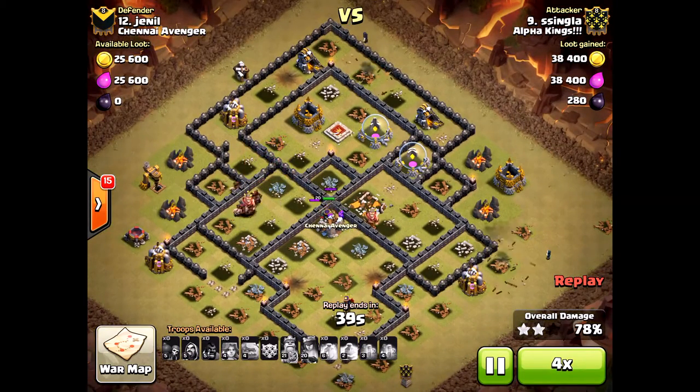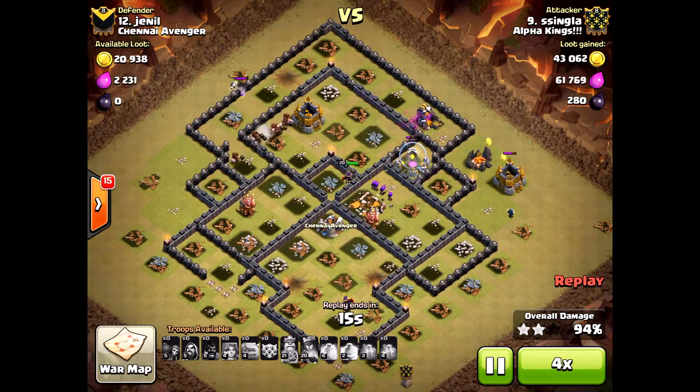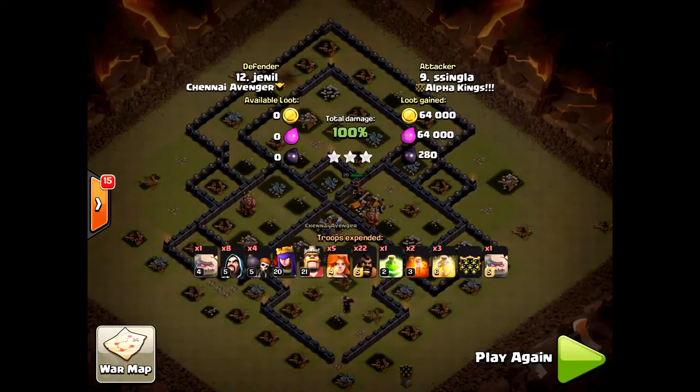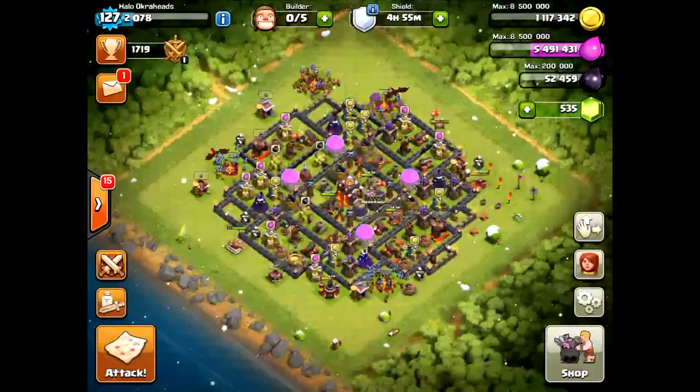Just going to speed it up — great three-star attack from Mesa Singla again. Alpha Kings, here we go. And it really wins us the war. The Town Hall 9 is so crucial. We have some Town Hall 9s that can take on even Town Hall 10s — I'll try to bring you some of that video later. But using Valkyries again, this clan, they love Valkyries. It's really neat to see that in action.